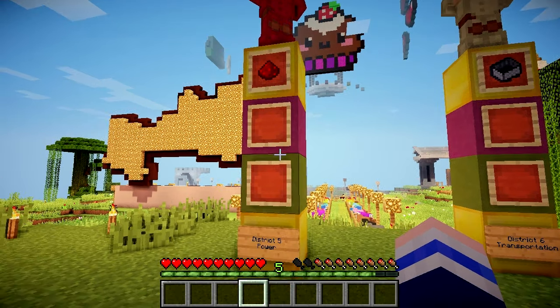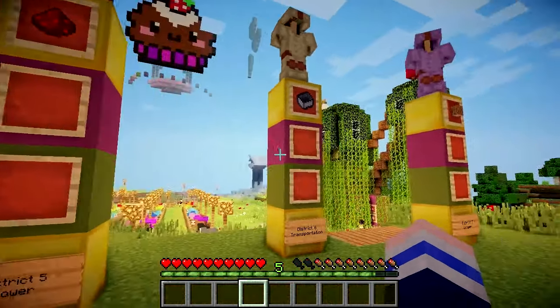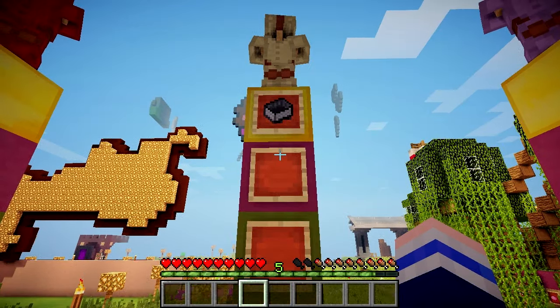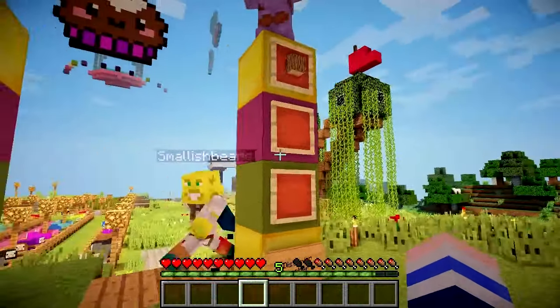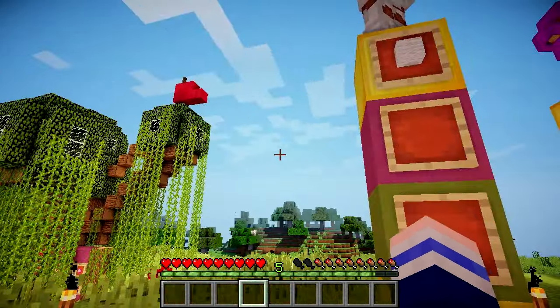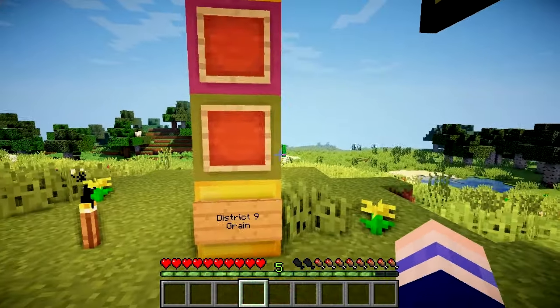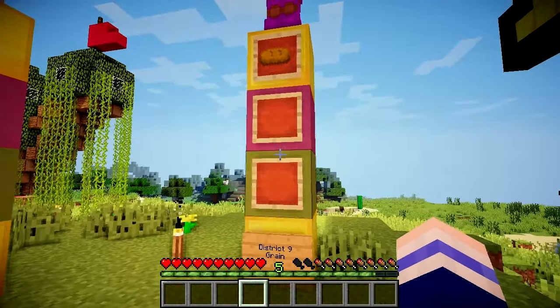District 5 is power, so you're going to need to collect a piece of redstone dust. District 6 is in charge of transportation, so a minecart was the only option. District 7 is the lumber district, so we just need a piece of oak wood. District 8 is textiles — hence the wool. And District 9 is grain, so a piece of bread.